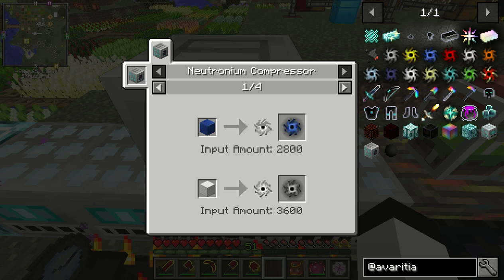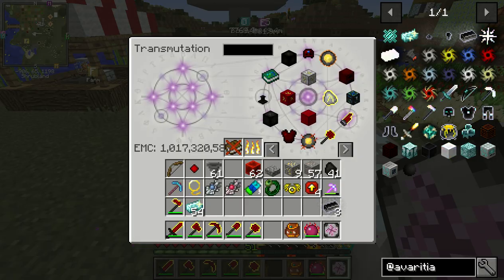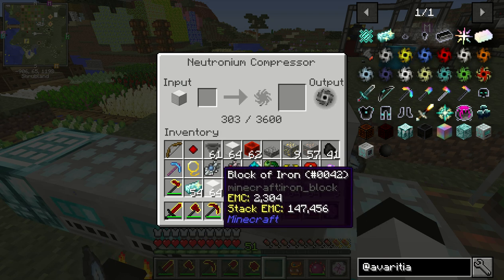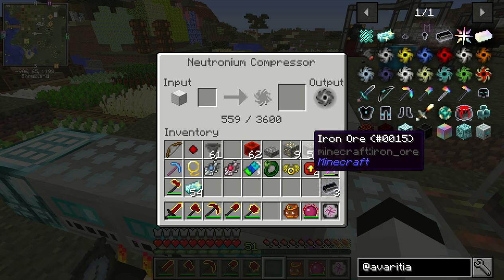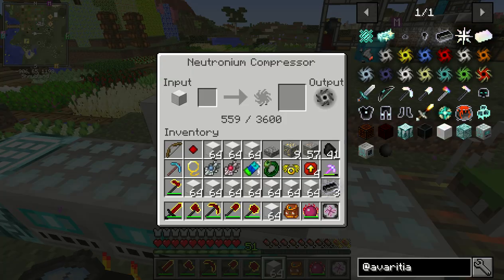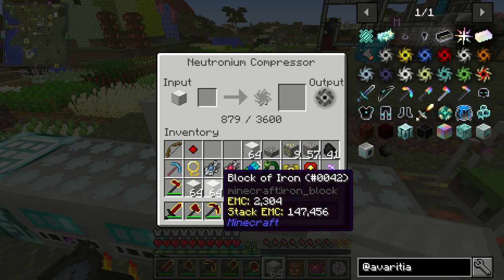Maybe I should have figured out how to use it before I input — you need to just keep loading it in. Does iron ore work? Doesn't work. So each of these is going to need its own power flower — that's what it's called. That doesn't even work.